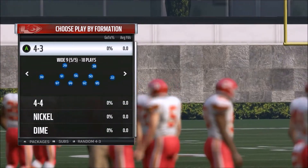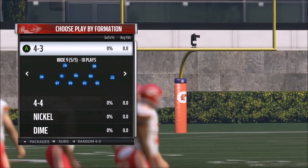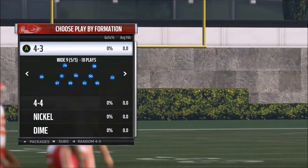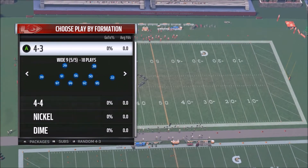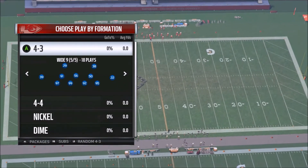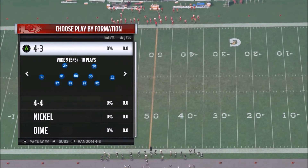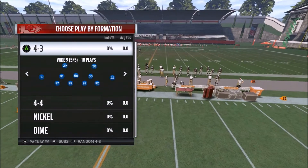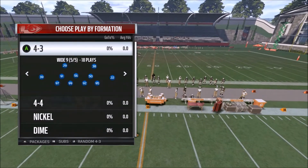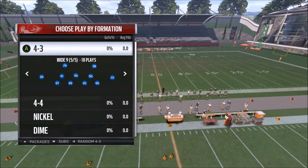Today we're back on the defensive side of the ball and we're going to talk about stopping drag routes. The drag route is always going to be the best route in Madden. It's just the most consistent route, the easiest to throw. You can get your safe three, four, five yards and sometimes more. It's going to always be a staple in everybody's offense — there's going to almost always be a drag route on every play. So we're going to talk about stopping it because it can be tough to stop sometimes and a lot of people have trouble stopping it.